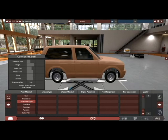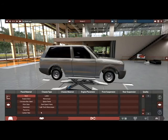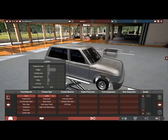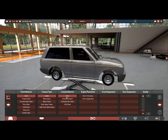Panel material — let's make it out of steel. Might as well make this a big heavy boy if we're putting a ladder chassis in it. Oh, that hurts. Chassis material — steel again. Longitudinal engine.